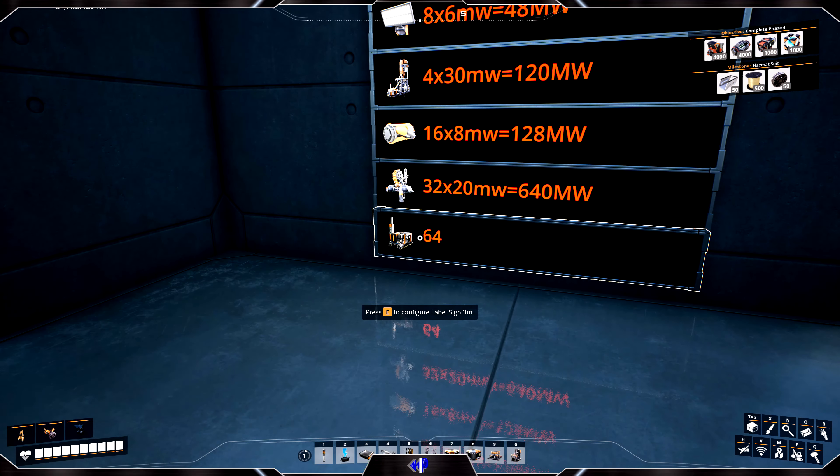Be careful when you're connecting your coal generators. Especially if you're doing 64 of them, make sure that all of them are connected — otherwise you'll have to go and unplug every single one until you find the correct one. That is going to be my job after this video.